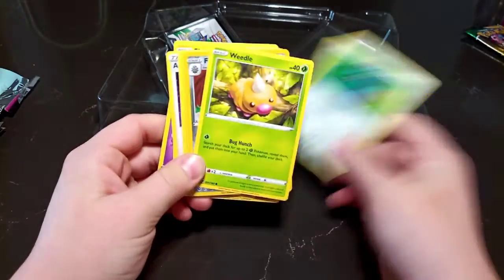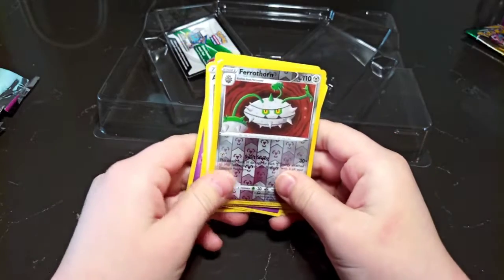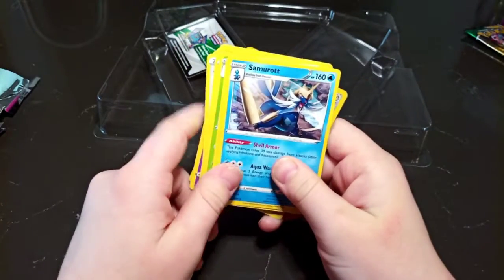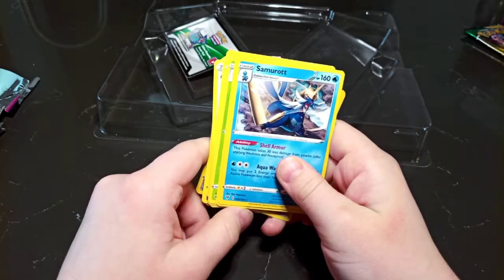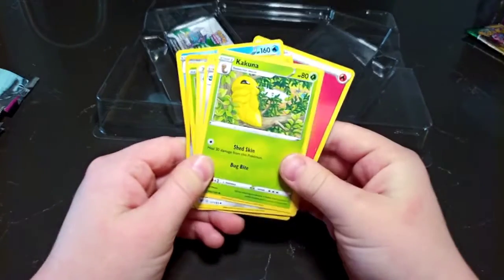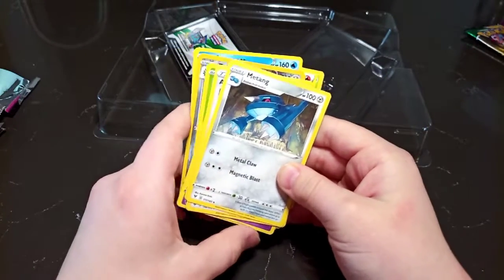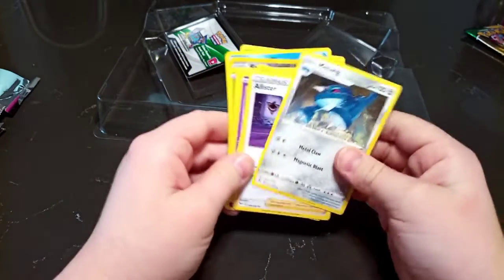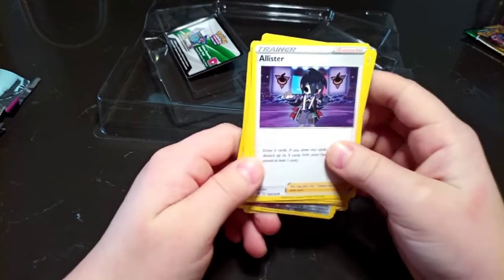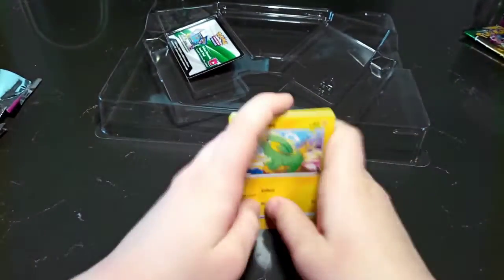Weedle, Ferrothorn, Ferrothorn — something like that. Samurott, Fire Energy, Kakuna, Metang, a Supporter, and yeah, that's all of them.